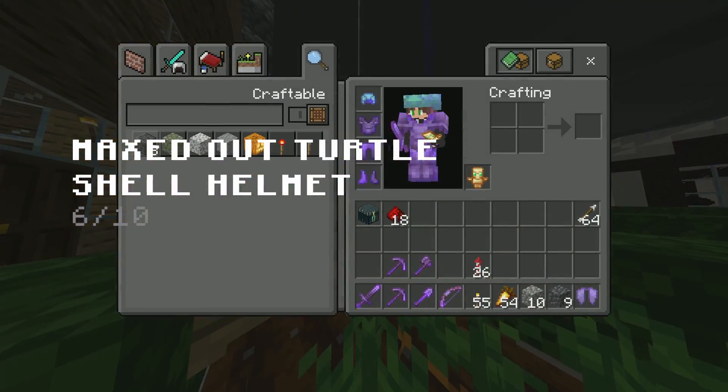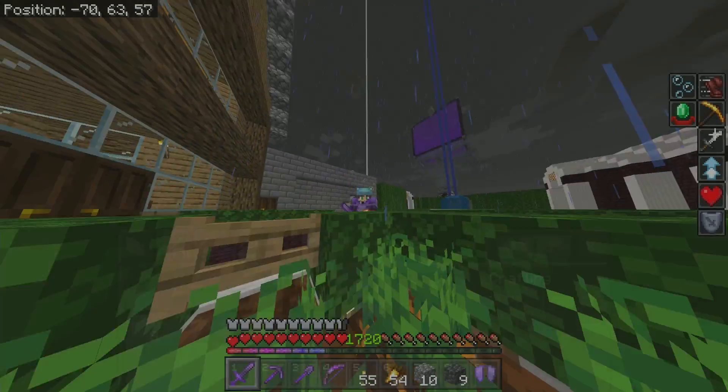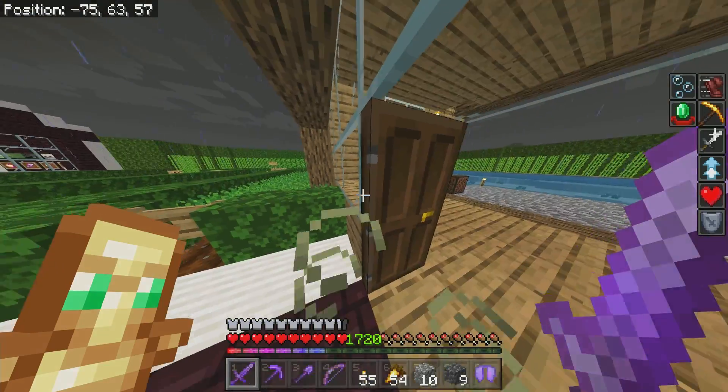Number six is a maxed out turtle helmet. I'm not sure how many of you actually have this, but they are kind of a grind to get. Those things — scutes — they're kind of hard to get and take a little bit of a grind, so having a maxed out one is nice.